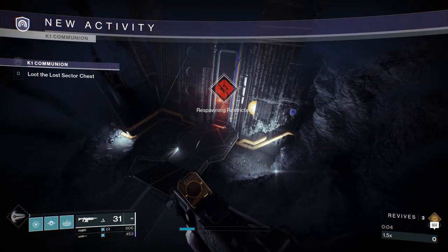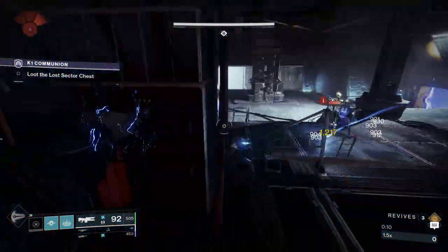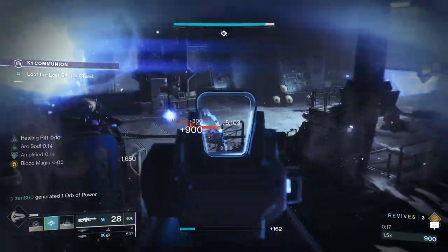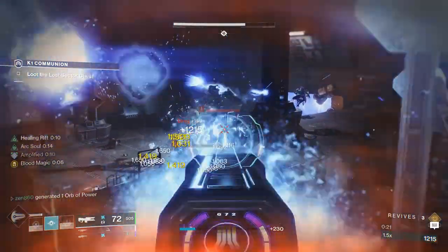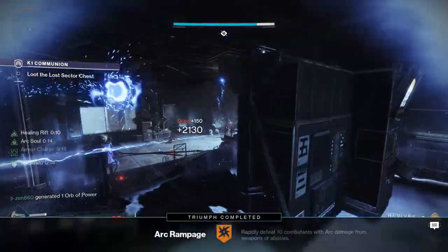The first thing you're going to want to do when you enter this Lost Sector is there's going to be a ton of adds — we are just going to clear them out. First thing we're going to do is get a grenade kill. That is going to make us Amplified, part of the build. And that's going to give us that 25% damage resistance because this build is amazing. We're just going to clear this room out, and then a barrier champion is going to spawn in. We'll take care of him and then we can proceed.